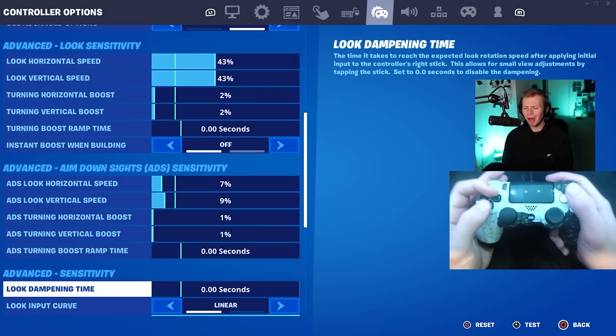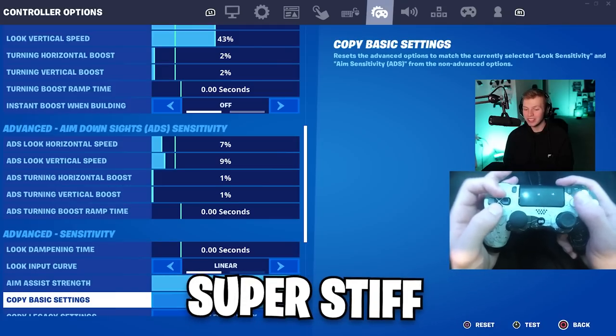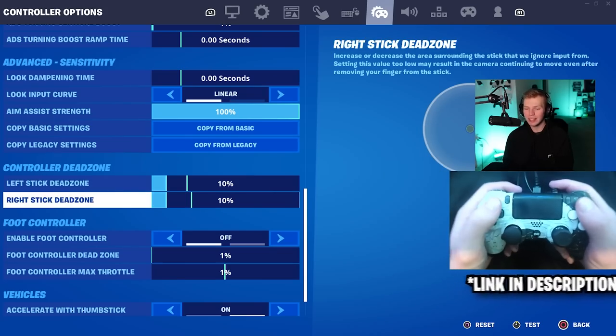Look input curve is on the superior one — linear. I do not have fun playing on super stiff exponential settings, so linear is the move. My dead zones for my custom Cinch Gaming controller are 10% on both left and right stick.